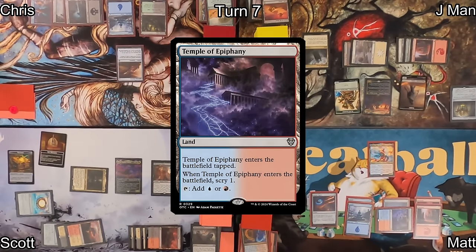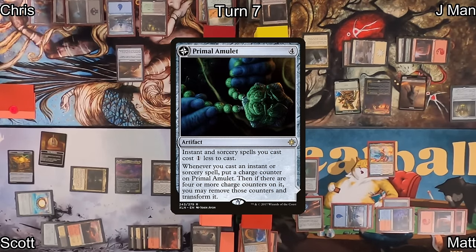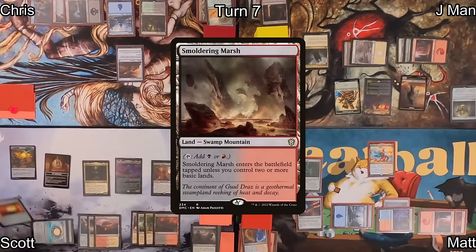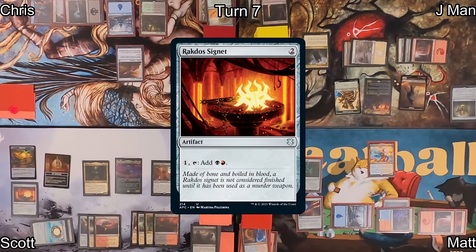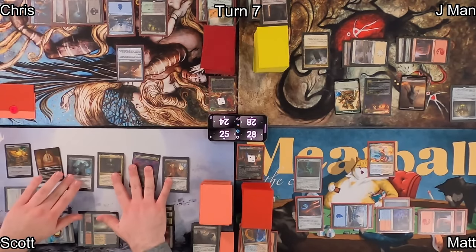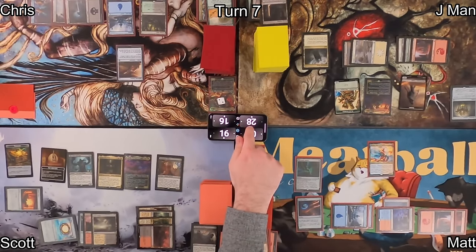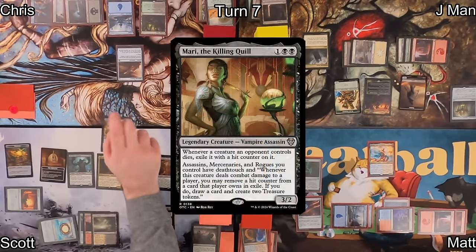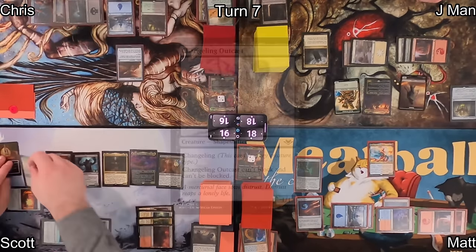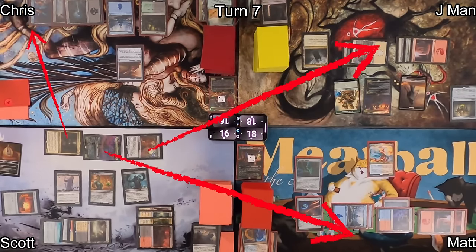On Matt's turn, he plays Temple of Epiphany, scrys one, then plays Primal Amulet, reducing spell costs and potentially flipping to a copy land. On Scott's turn, he plays Smoldering Marsh tapped, then an Rakdos Signet, before casting Dire Fleet Ravager — each player loses a third of their life rounded up. Scott then casts Mari, the Killing Quill and Changeling Outcast, which can't be blocked.